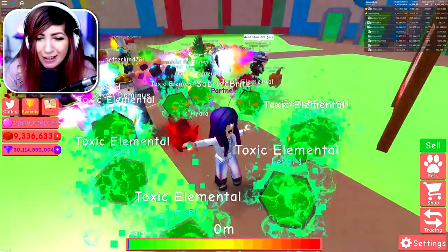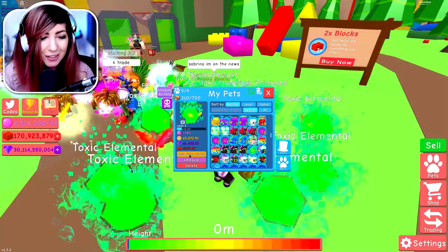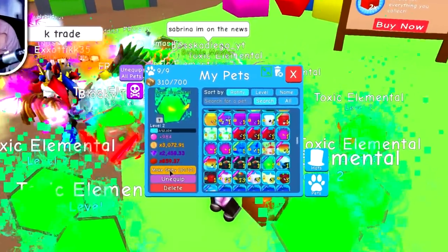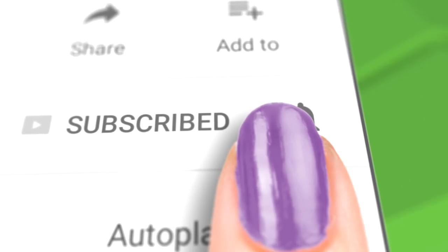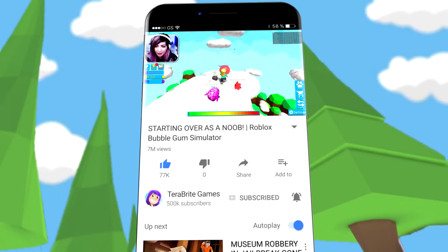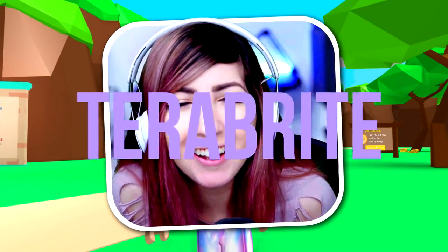Nine toxic elementals equipped, let's go ahead and make shiny. Subscribe and hit that bell button to join the Bright Army and be part of the Bright and Early Squad. Welcome back, Brights. I'm Sabrina Bright, and today on Dare Bright Games, we are checking out the Bubblegum Simulator Toyland Update.